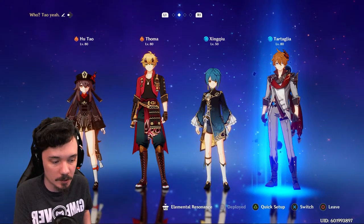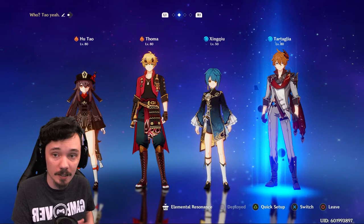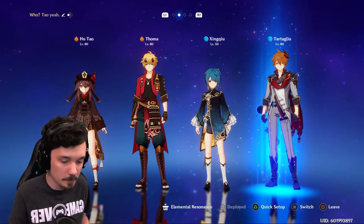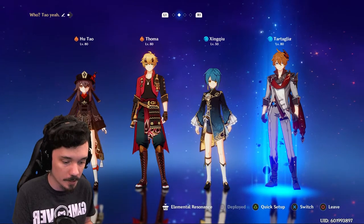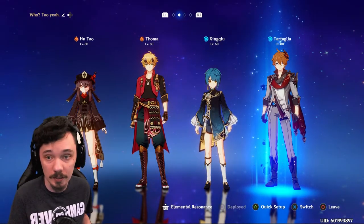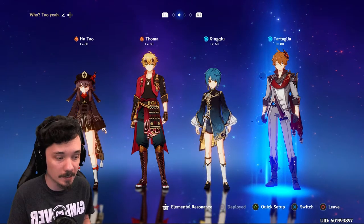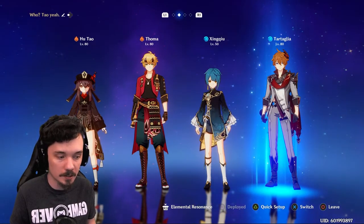Mentioning that internal cooldown on his burst — this is why you're not going to want to put him in a lot of teams that focus on elemental reactions: vaporize, melt, overloaded. You're not really going to want to do that, because his damage output is so low and his internal cooldown is not great compared to other units.